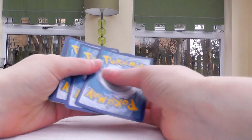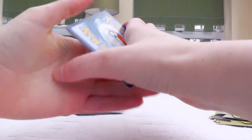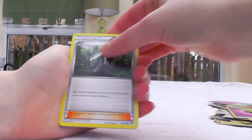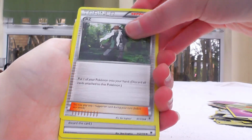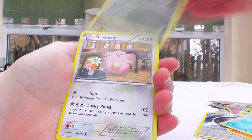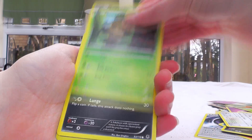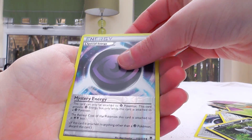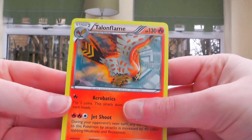Now for Phantom Forces. I take the pack off camera to use the codes — if you show the codes on camera, people take them. AZ, Special Energy, Fletchinder, Krabby, Goomy, Chansey, Sewaddle, Pumpkaboo. The reverse is Special Energy — Mystery Energy. And then the rare is Talonflame Regular.